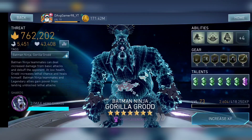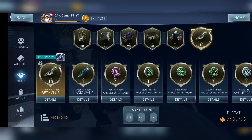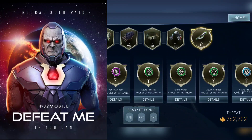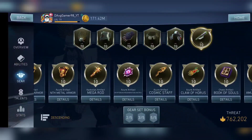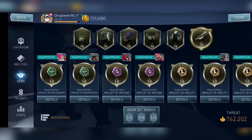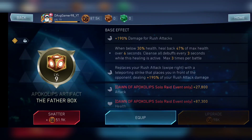We're going to begin with the first solo raid artifact that came into Injustice 2 Mobile, and that is the Dawn of Apokolips Dark Side Solo Raid, where the free artifact was the Fatherbox. I have the Fatherbox at around level nine. Basically, what it does is it increases damage for rush attacks and also heals back when you are below a certain amount of health.